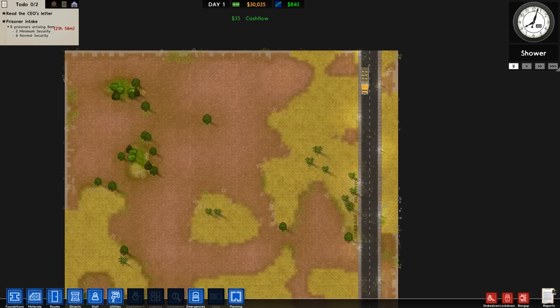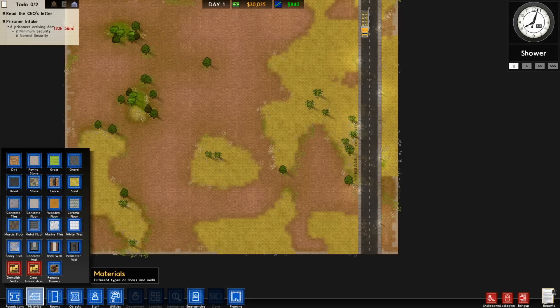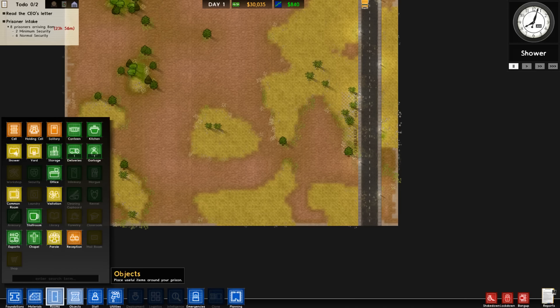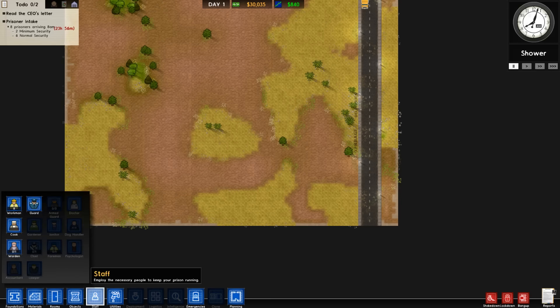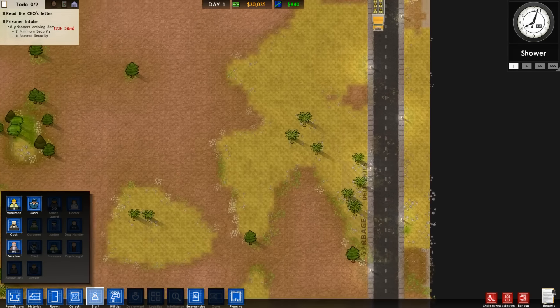So I'm going to pause it here. Basically you get a day — 24 hours — to kind of set up your prison, and the way you do that is by placing where the foundations are for the buildings, different materials for walls, the room types, objects in the rooms that are required, and then your utilities which are water and power, and then add staff so they can run it.